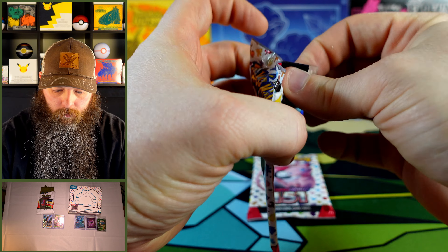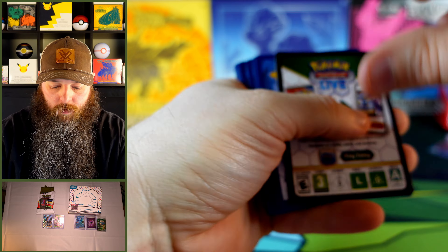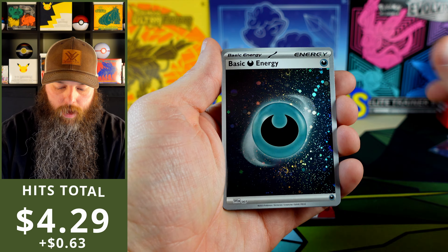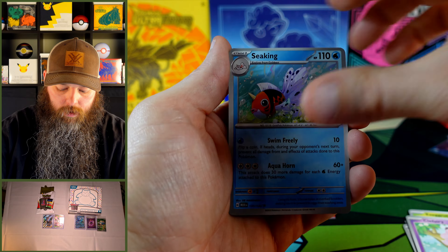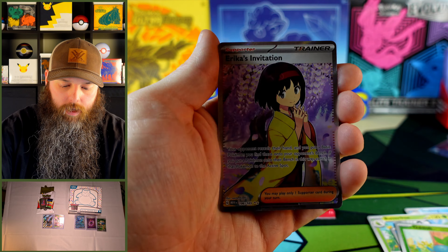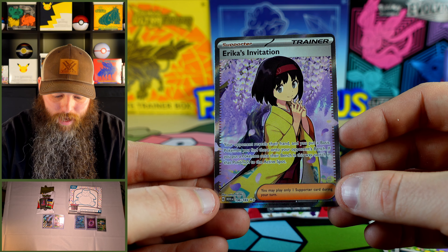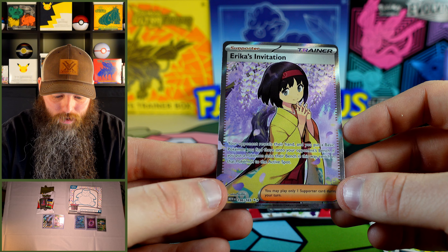Two more 151 packs. Hollow Energy — we'll count that. Mankey, Mew, Execute, Leperi, Sea King, Clutterfree, Lapras, Oddish, Ekans. Ooh, Erika's Invitation! We'll definitely take that ultra rare. I have so many of these, but they're very welcome. They're very nice cards. I love the art on there.